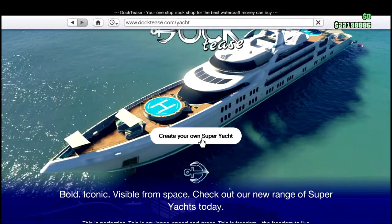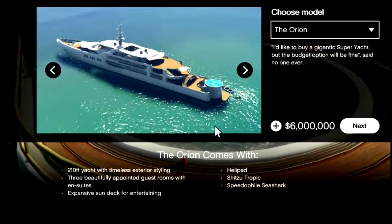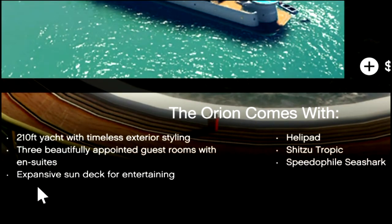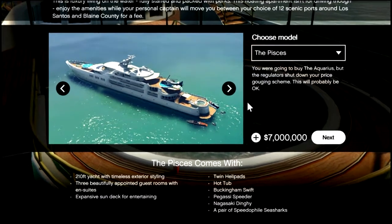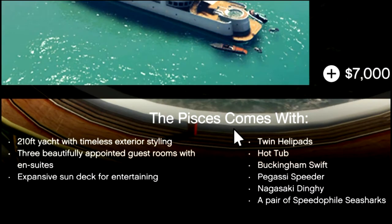So first and most importantly, you can see over here there are three boats. So the Orion — you can see it comes with a helipad, it comes with a Tropic boat, and it comes with a Sea Shark. Then we've got the second boat called the Pisces. You get twin helipads, a hot tub, a Buckingham Swift, a Pegassi Speeder, a Nagasaki Dinghy, and two Sea Sharks.